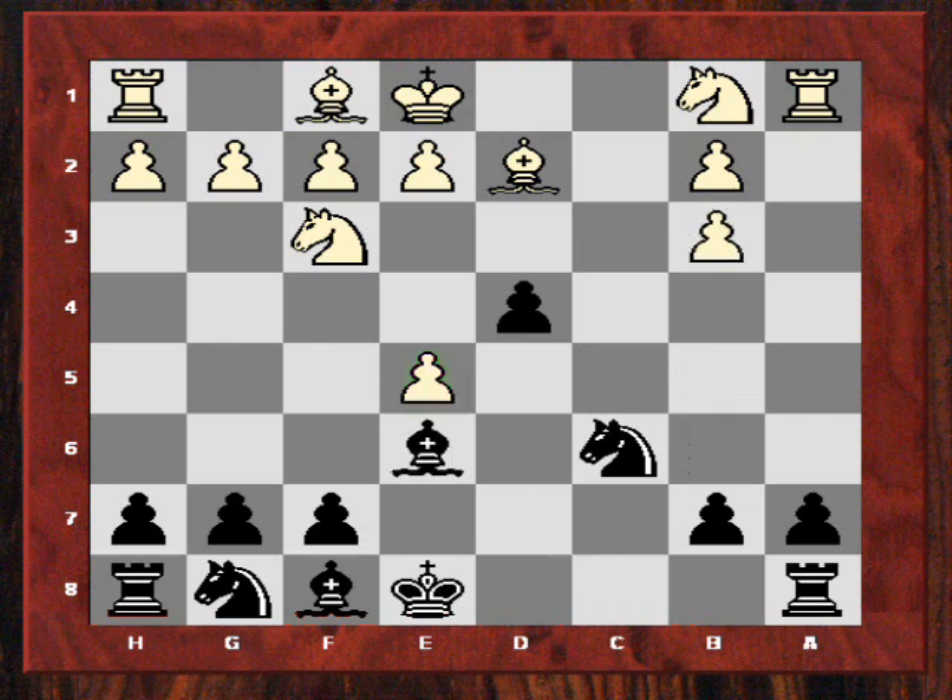I take on b3 and now bishop e6, and there are some critical lines which thankfully I have some resources for. He plays knight a3, which considering the pawn on d4 stopping it going to c3, that's a reasonably good move. Because now there are threats of knight b5 and knight c4. But I take on b3 anyway and I didn't fear knight b5, which he didn't play anyway.